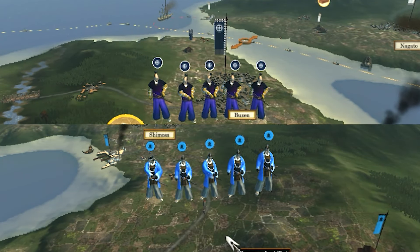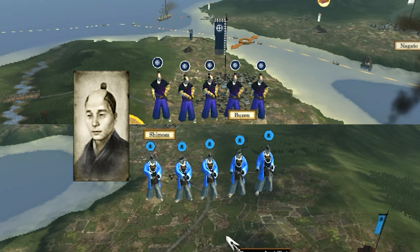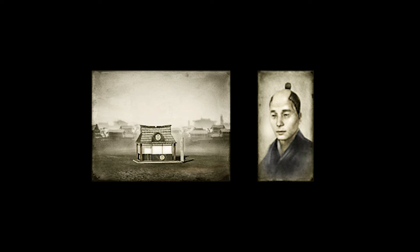Hi, Hatsuki Gaming here and welcome to the Shogun 2 Overwatch Samurai Agent Guide. Today's agents are going to be Isshin Shishi for Pro Emperor and Shinsengumi for Pro Shogunate. They can be recruited from the Police Station and each building adds plus one cap.